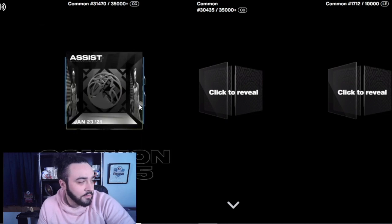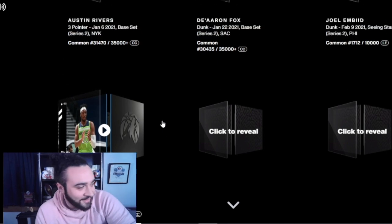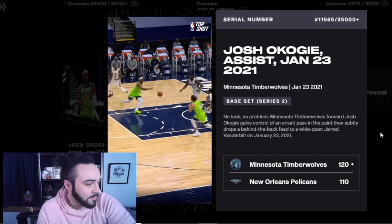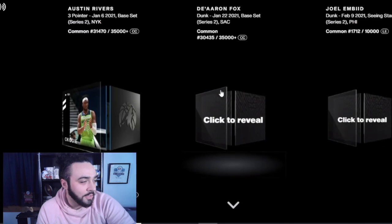Next one - we got an assist. Josh Okogi - he's like the worst fantasy player ever. We'll watch it just for fun. Behind the back - it's a nice little dunk but I feel like that's not gonna be worth too much.